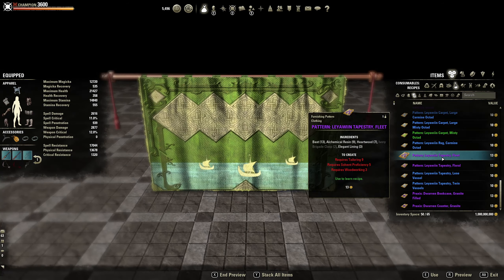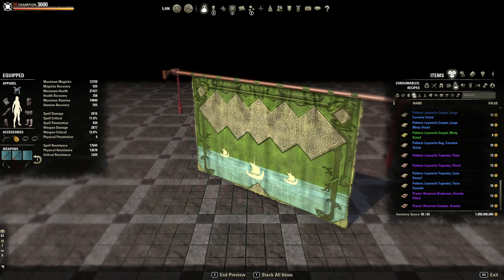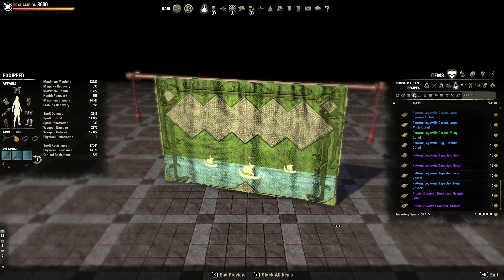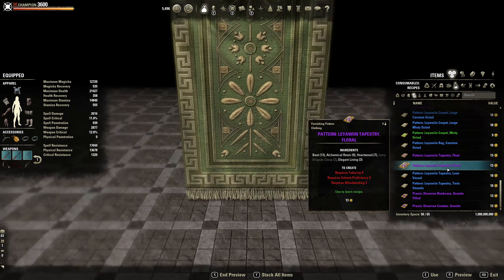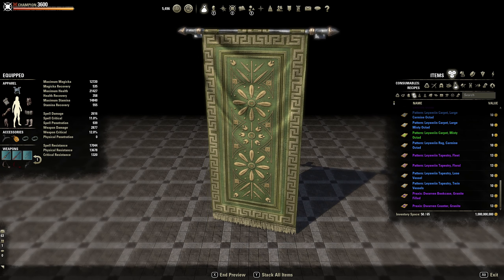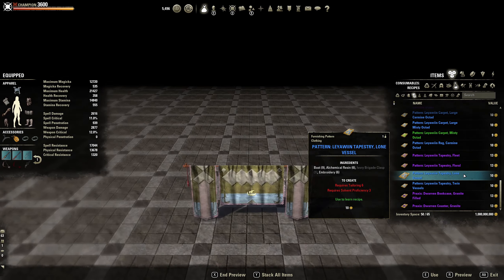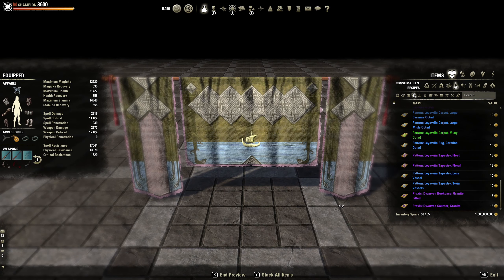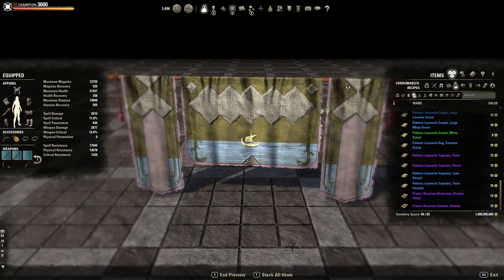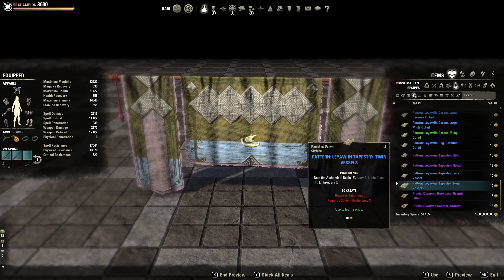We got a tapestry fleet — I really like that one, still not sure about the colouring though. Tapestry floral — that one's nice. Tapestry lone vessel — I like that one. Rather than one tapestry it's like three on a pole — that one's really cool, could be like the center on a feature wall or something. So twin vessels as well.